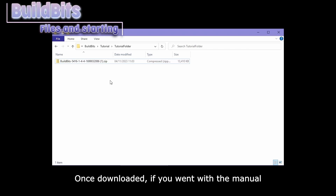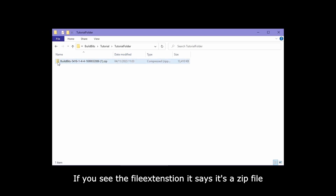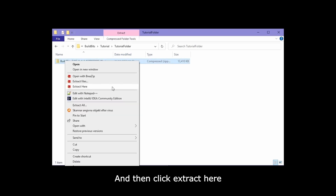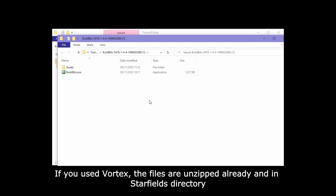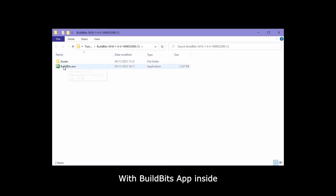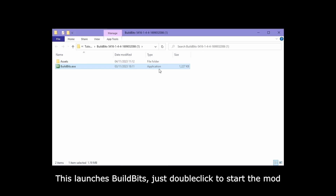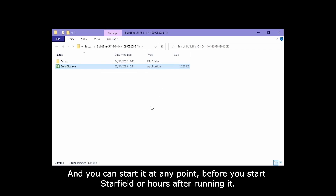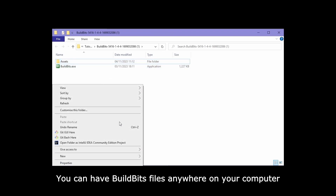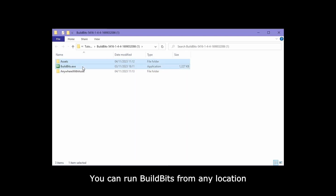Once downloaded, if you went with manual, you'll have a file that looks something like this. If you see the file extension it says it's a zip file, or you can see the zipper on the icon. Unzip it by right clicking it and then click extract here. If you used Vortex, the files are unzipped already and they are in Starfield's directory. When that's done, a new folder will be created with the Build Bits app inside — the .xc file with the green icon. No need to put these in the Starfield directory; you can have Build Bits files anywhere on your computer, as long as these are together.